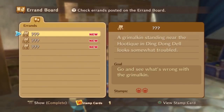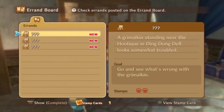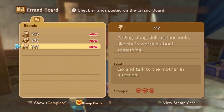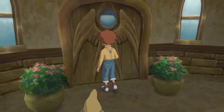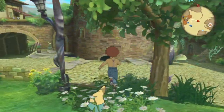Grimalkin standing near the Houtique in Ding Dong Dell looks somewhat troubled. Go see what's wrong with the Grimalkin. We need to talk to someone outside the Houtique, near the Quartermaster's store — a Ding Dong Dell mother. I don't know which one that's referring to, but the story now wants me to go to the cat's cradle and rest. Let's go to the Houtique.